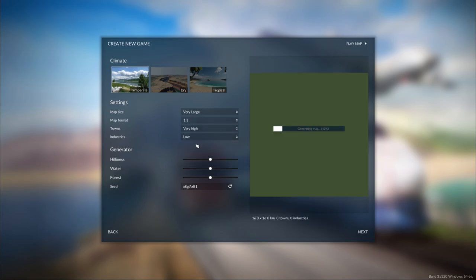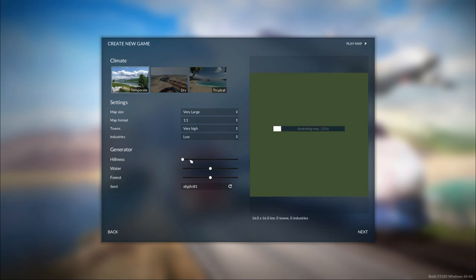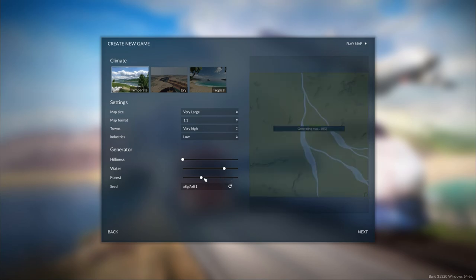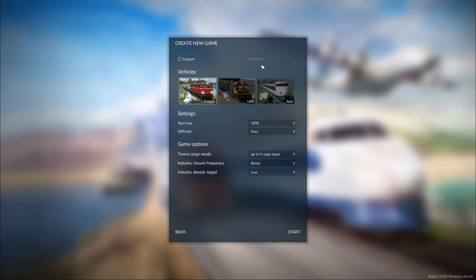Actually let's do low for the industry because that will be easier. I want to have water but let's just try and make it look quite good. So we've got 27 towns and 96 industries — that's what I would like to see. We want it to start in the 2000s, let's do custom.